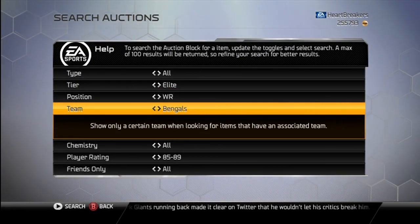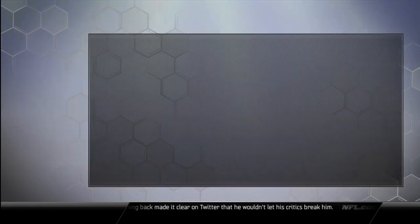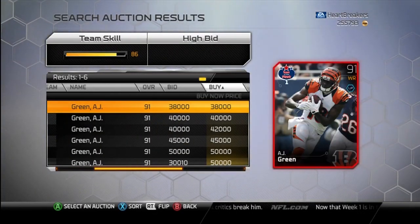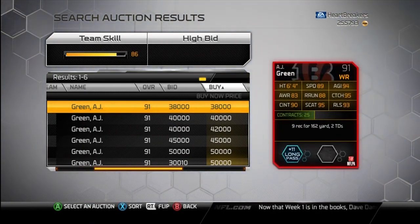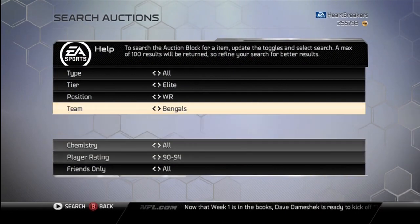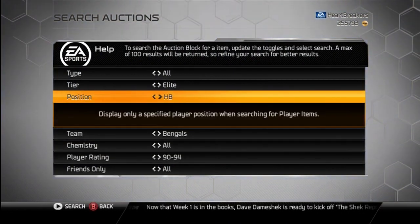I actually pulled AJ Green. I was going to get him, but I didn't have to buy him because I pulled him, which is awesome — completely lucky, and I'm extremely pumped about that.